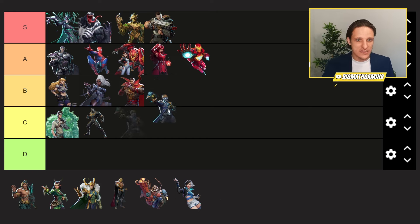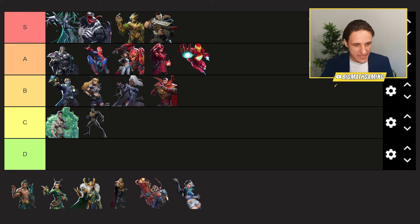Next up, Star-Lord. Star-Lord was extremely, extremely powerful in the alpha. I think he's worse in the beta — I'm going to put him top of B. He still has a lot of burst potential, but so many mobility characters like Spider-Man and Venom make it hard for him to get kills. Hela can just burst Star-Lord very easily with two headshots. Star-Lord is good against some targets — he can kill a Scarlet Witch fairly easily — but he has to be up close, and it's very hard to do so in Marvel Rivals right now.